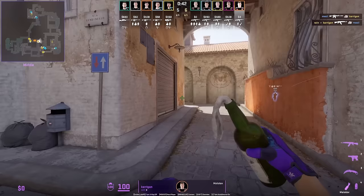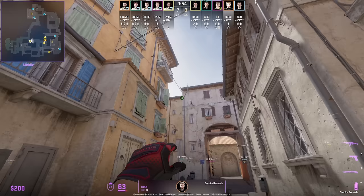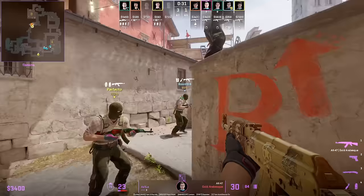Kerrigan Molotovs off long — the Molotov covers left and right side helping take mid control, though it does not fully reach the cubby. Niko smokes library from mid position with the small wall: aim as shown, then jump throw.